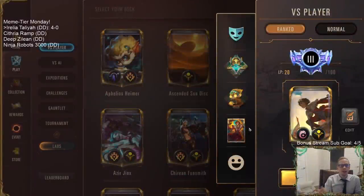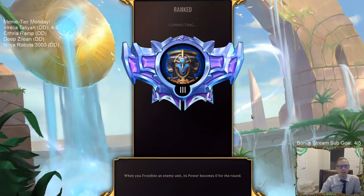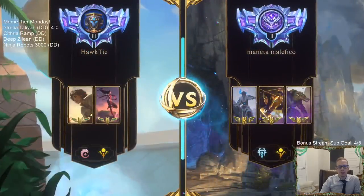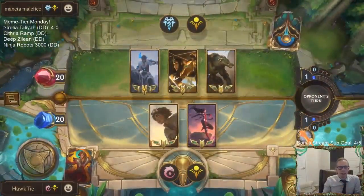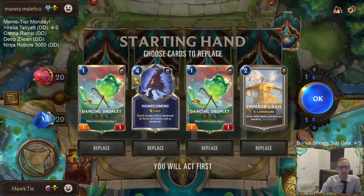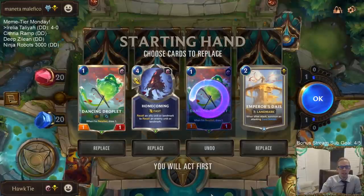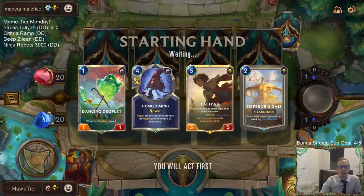Even though it's Meme Tier day and we're playing in normal, the deck is four and zero. That means we're heading over to ranked for match number five — anytime we go four-zero with a meme tier deck we take it to ranked to see if it's good enough. Game five: overwhelm deck, they're going to be attacking pretty hard. This is going to be a race. I like our hand a lot honestly.